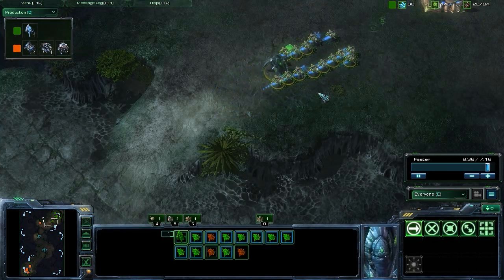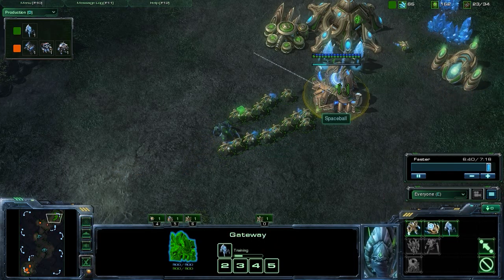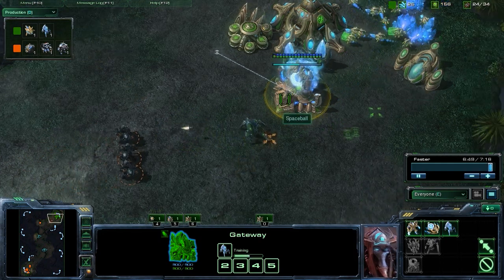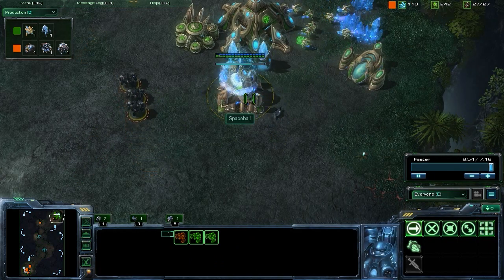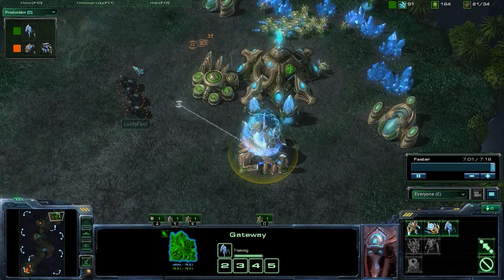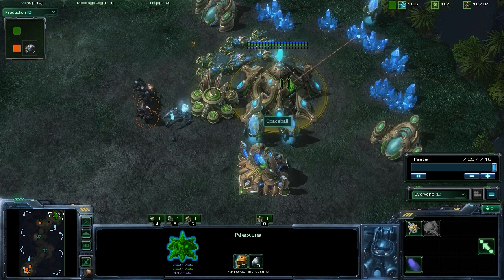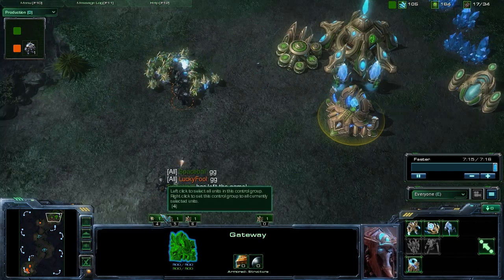The only thing he can do is pull those Probes off the line and try to make more Stalkers. Zealots are going to do nothing for him, because these Marauders can just kite them all day with those Concussive Shells. So he's forced to keep making Stalkers, but even then it's not going to be enough against these Marauders. He doesn't even have enough Minerals to create an additional Stalker, so he goes ahead and calls a good game.